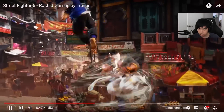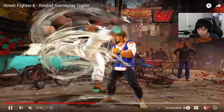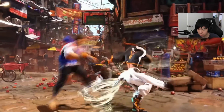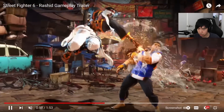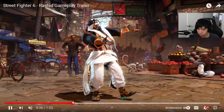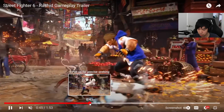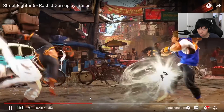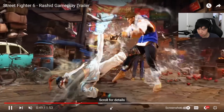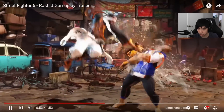This is a fireball, and this is his anti-air DP — maybe it's still a quarter-circle forward input, who knows. This move might be a different version of the fireball, but it's really hard to say. Let me take a look — that was a run into overhead, so he's launching the fireball here. This might be the heavy version of the fireball and you get a follow-up.